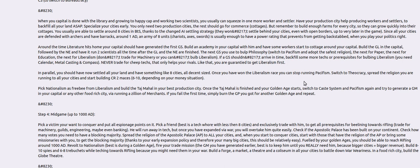The production city should help produce workers and settlers to backfill all your land as soon as possible. Snaddy suggests you specialize your cities early — you only need two production cities and the rest should go for commerce with cottages. He suggests you build enough farms for every city so you can grow quickly into your cottages. He claims you're usually able to settle around eight cities, and I was able to do that on Prince level using this method.